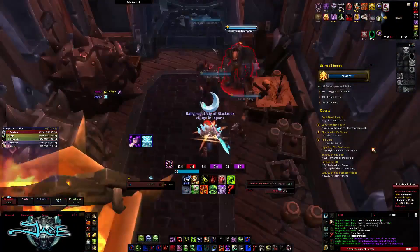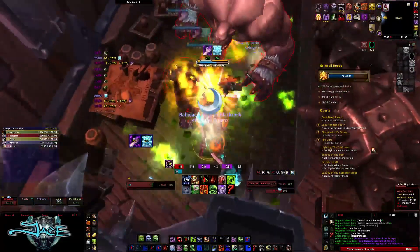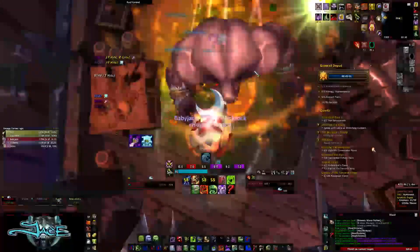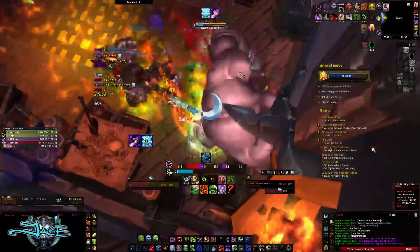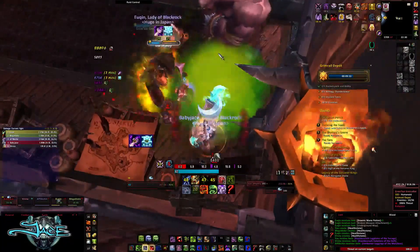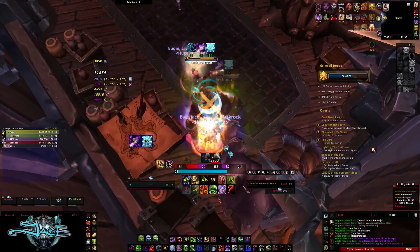There's nothing really to watch out for in this pack. Out of all the mobs, you're probably going to want to focus on the Gromkar Cinderseer, as he puts fire patches on the ground which are kind of annoying to deal with. He put the fire patch on the ground and I was in it for a little while. He also buffs everyone else with more fire damage, so just watch out for that. Kill him first, and then you'll probably want to kill the Brute — the Brute's kind of annoying and does a lot of damage.